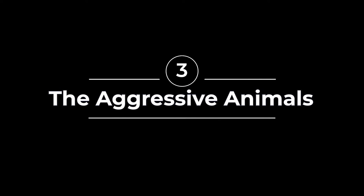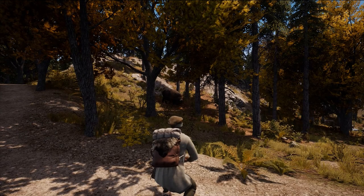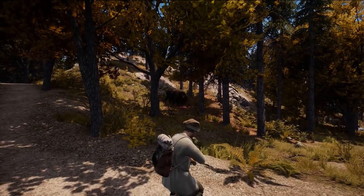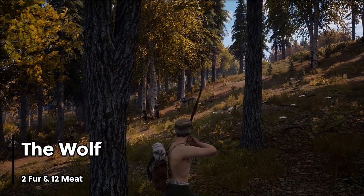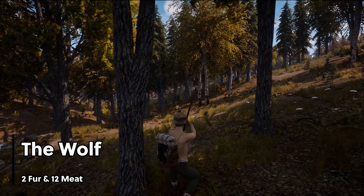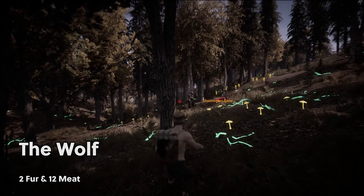The last animals we wanted to showcase today are the aggressive animals. These brutes will maul you for fun if you get too close, so keep your distance or get ready for a fight. The wolf has a large awareness radius and hunts in a pack. These animals can be lying in wait for you anywhere in the valley, so keep your eyes peeled. A successful wolf kill will provide 2 fur and 12 meat.